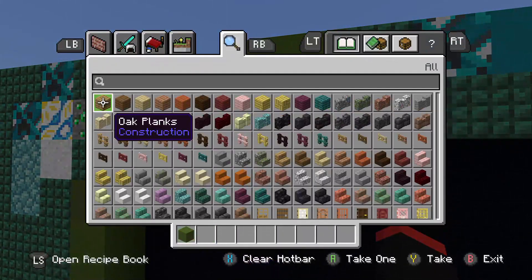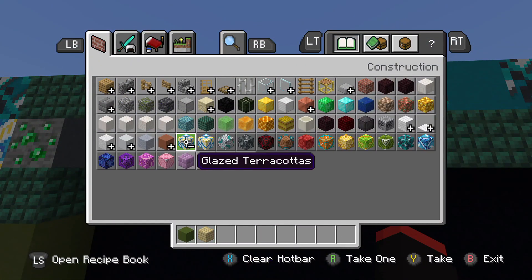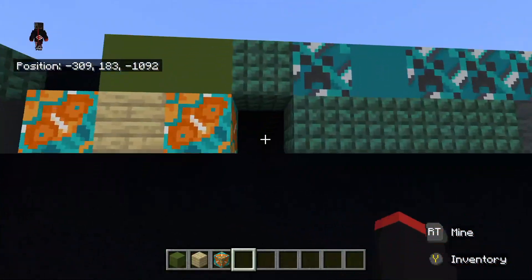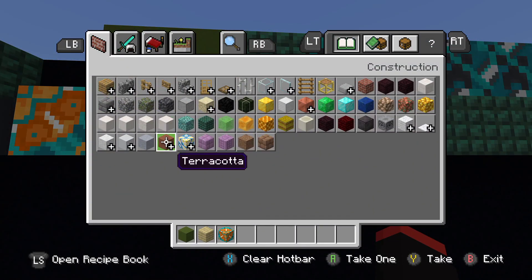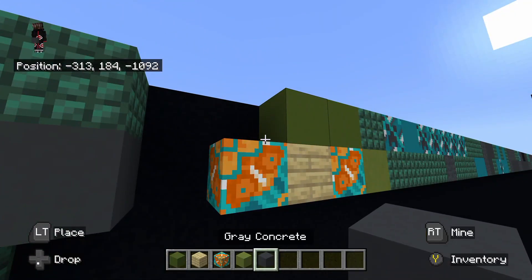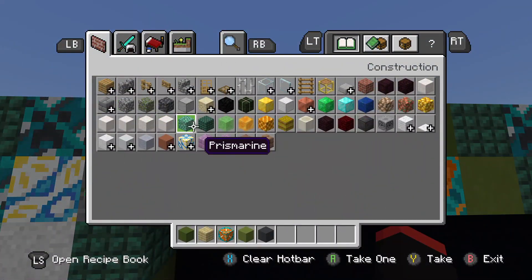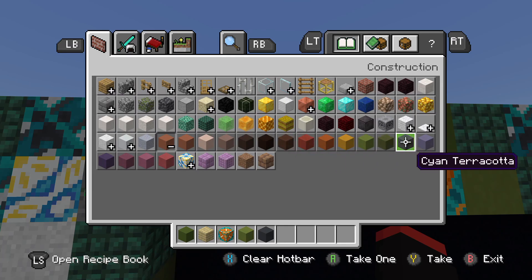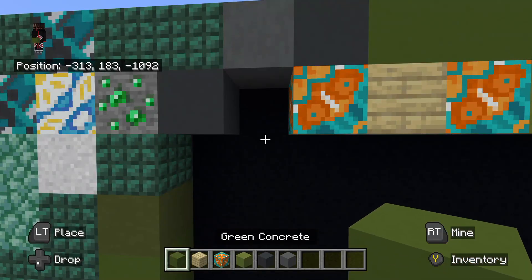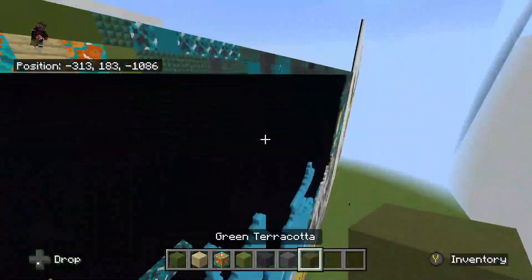Then place underneath that left green concrete, a birch plank. To the right and left of that birch plank, place orange glazed terracotta. To the right of the orange glazed terracotta on the right, place slime block. Then to the left of that green concrete up top, place gray concrete. To the left of it, place cyan terracotta. Underneath that cyan terracotta, place green terracotta.